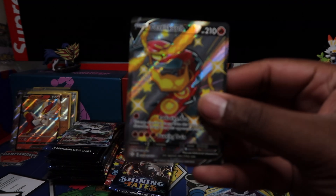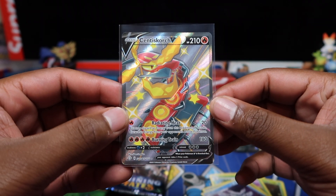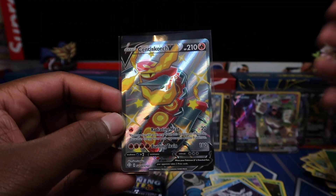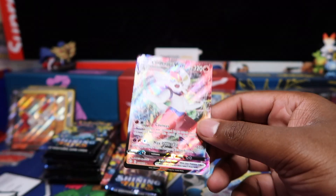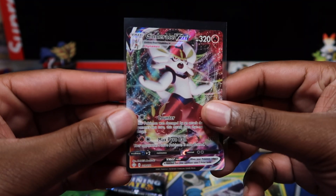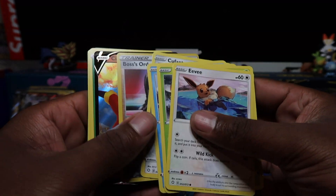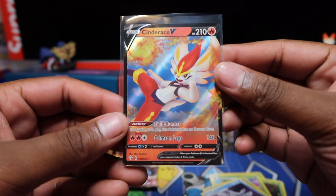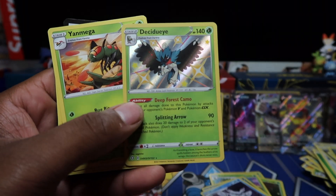Double whammy — Centiskorch full art! It's crazy a full art shiny like this is only worth like three or four quid — too much supply on the market. But if you want to complete this set, it's the perfect time to buy singles. Not sure when Shining Fates stock will start drying up — Hidden Fates was in stores through 2019 and 2020 and didn't get reprinted until end of 2020. So if you can find Shining Fates and you like the set, buy it while you can.